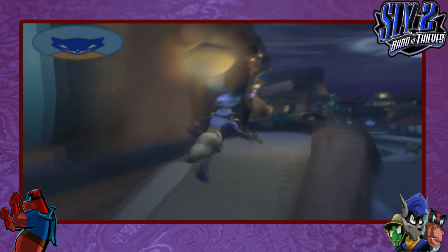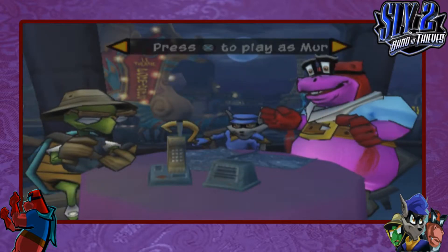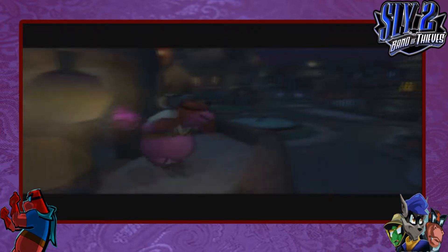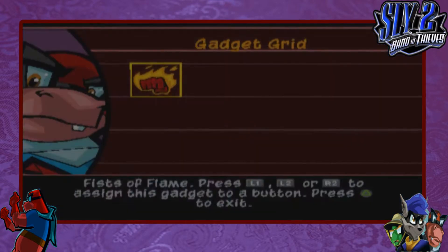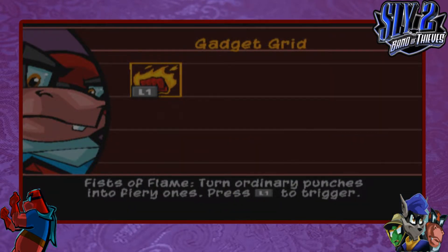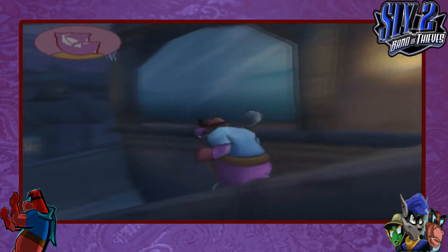This will end part two of episode one, I think, if I'm correct. Most of the parts are split up — the episode is split into four parts. First one is recon, then there are two parts where we do missing stuff, and finally part four is where we do the actual heist. Now I've got Murray's Fist of Flame upgrade.